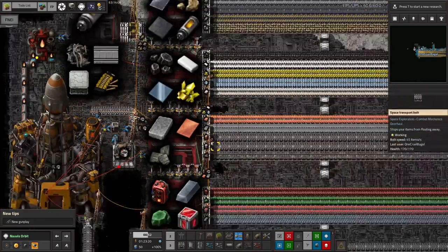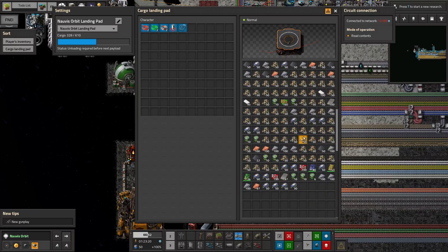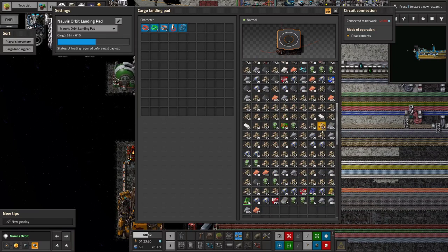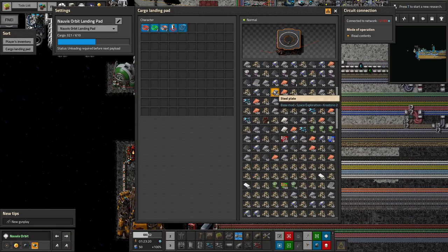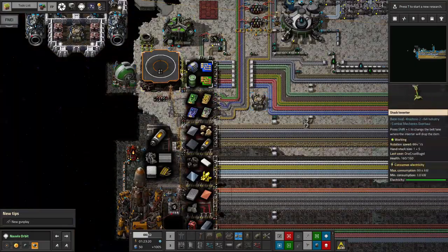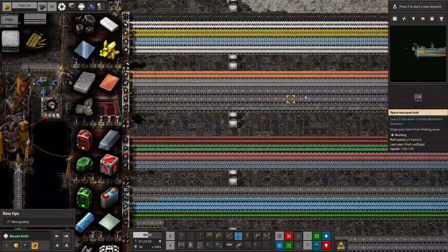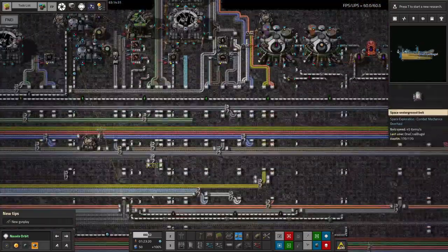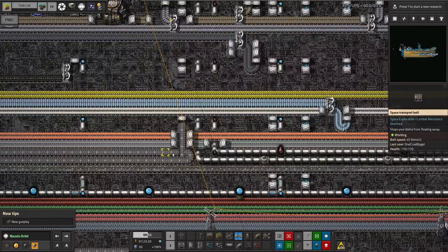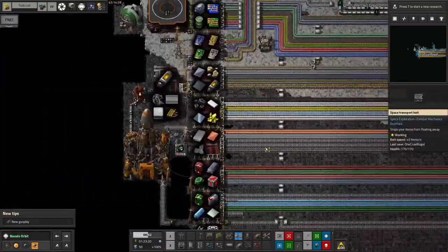Filtered loaders put items out onto the belts in a nice steady stream — steel, low density structures, and further down, the barrels of heavy oil and petroleum gas. These barrels eventually get passed out by the system onto their belts, flow over to be unbarrelled, and replaced with the actual fluid pipes carrying the liquids. That seems like a sensible way to handle it.